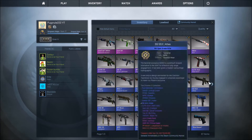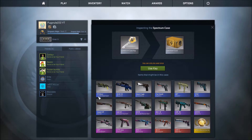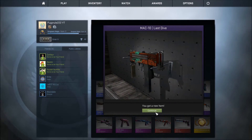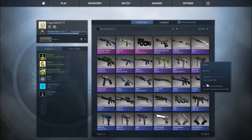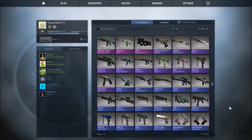Now we have the Spectrum case. This is the new case — let's see what we can get. I really want the Capillary, that looks sick. There goes a new one — it's cool! Last Dive! Hell yeah, I'm good with that. How much is the Last Dive worth? Not trade-up — how much is the Last Dive worth? At least three to five bucks. I'm not gonna sell it — I like it, I'm gonna keep the Last Dive.